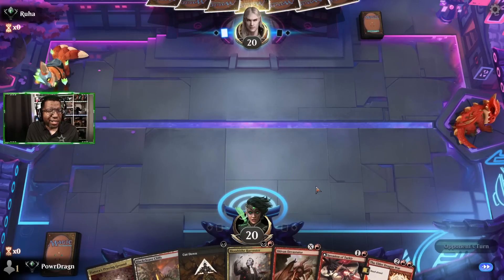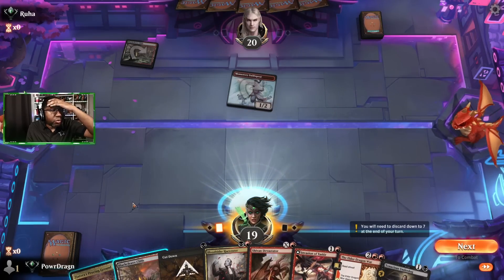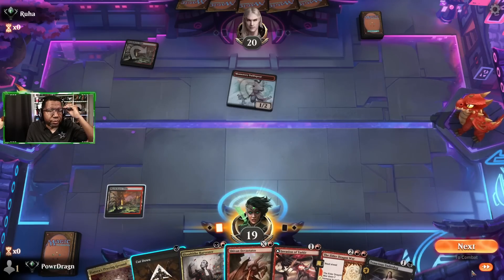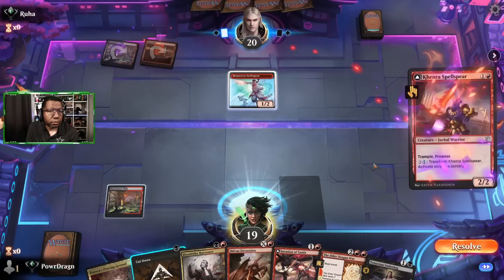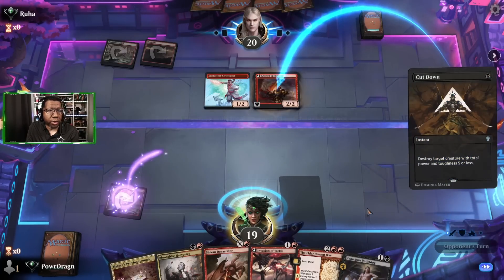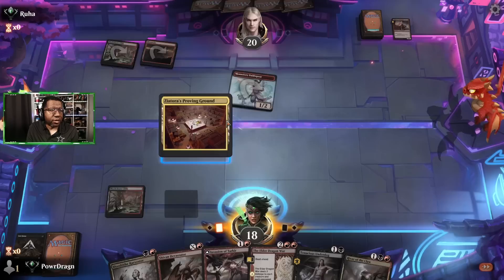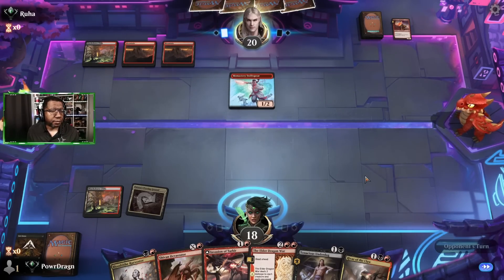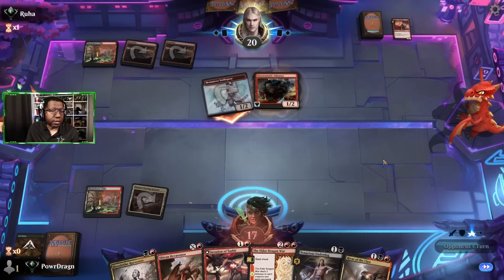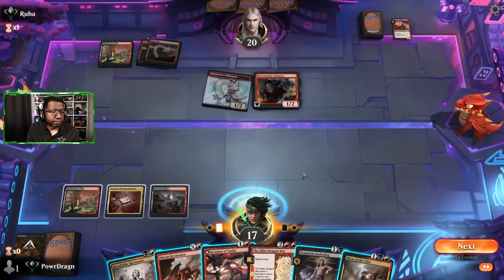Game one starts. We keep the hand — it's not crazy exciting but good enough. I would have liked an untapped land there. I'm going to gamble and try to kill a Swiftspear or whatever else they play, especially if they tap out for a two-mana creature. We take a point and kill that, but we did not find the land — that hurts. I took a gamble and it did not pay off, and this is where things could start going badly.